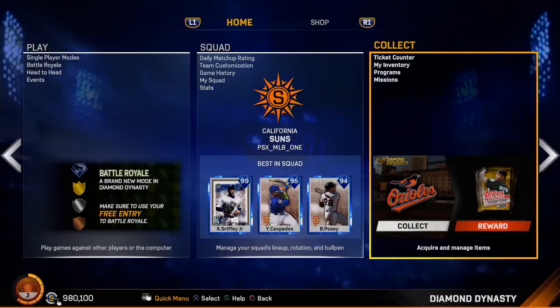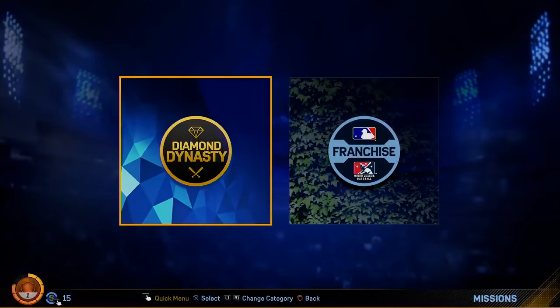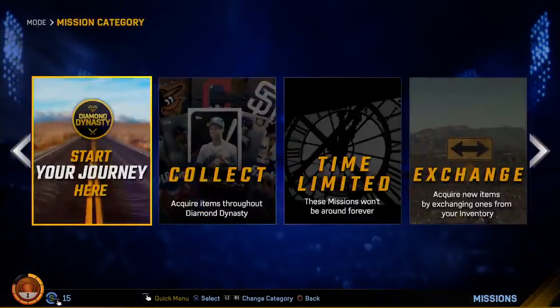Before we get into the next part, I see under the Collect section there's Ticket Counter and Programs, plus Missions which have been overhauled a little bit. Programs is brand new, so I'm excited to tell you guys about that. The Ticket Counter lets you spend your hard-earned tickets on unique rewards. It looks like they may have taken Captains out of the game in favor of the leveling system. Hopefully the one ticket store is filled with a good amount of cards that cycle out. We also see the Diamond Program with Ken Griffey Jr. on the front — I'm thinking we could be getting him through a program.